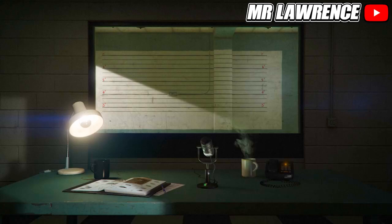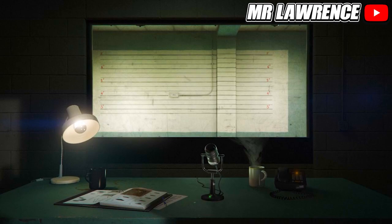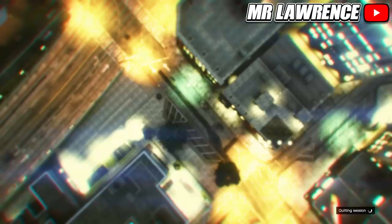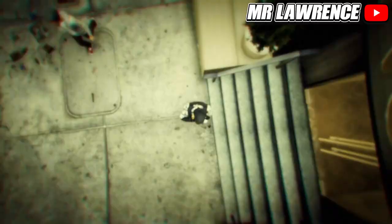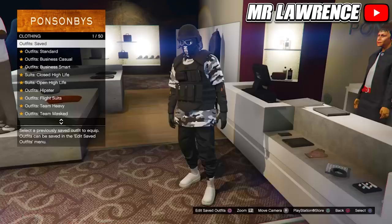Now open your post menu, go to online and choose character. You will need to delete your second character, your female character. Then press circle or B to go back to story mode. When you are in story mode, go straight back to online. Save that outfit in slot number 20. If you did everything correctly, the other outfits are also transferred over.